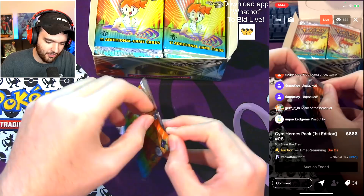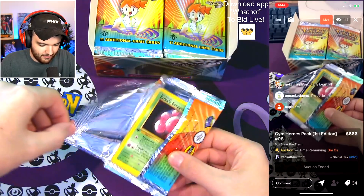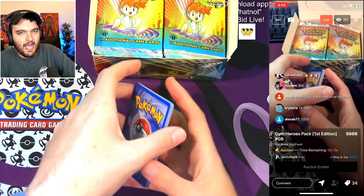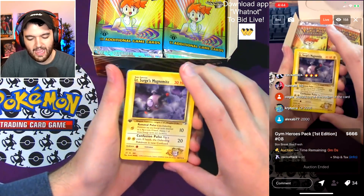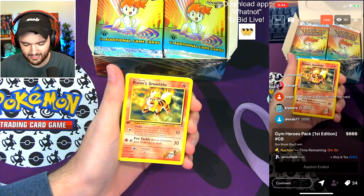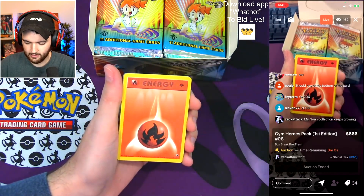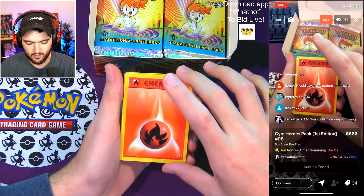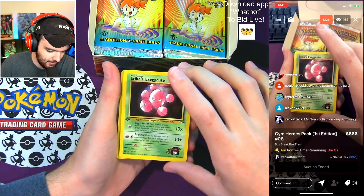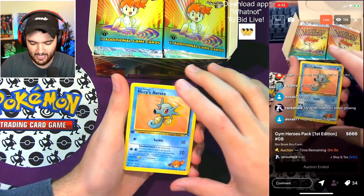This is gonna be the Gengar — you cast a curse on the pack, the pack will curse you right back! How old is this set? I think it's 2000 or 2001. Lieutenant Surge's Magnemite — first time we've seen that today. Blaine's Growlithe, Erika's Exeggutor. It says at the bottom 1999 to 2000 — so it was 2000, the same year Team Rocket came out. 21-year-old set of Pokémon cards. Brock's Sandshrew — huge pull.